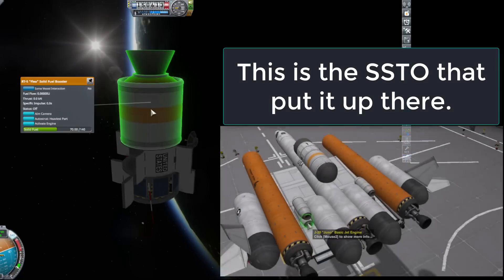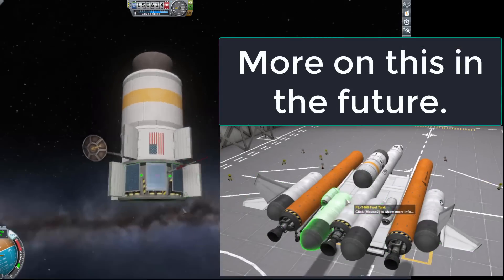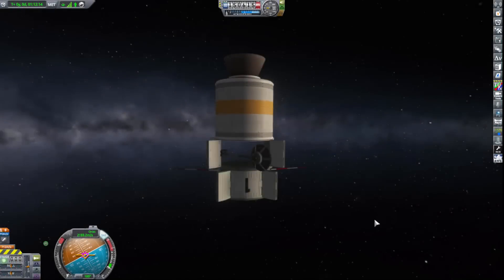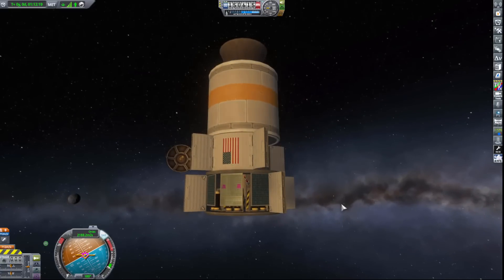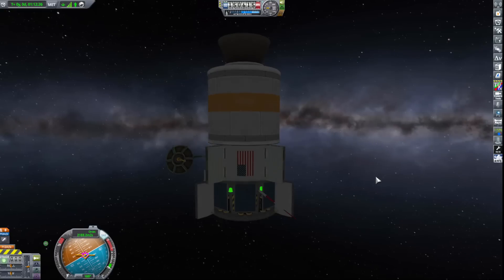Notice it has a solid fuel booster, which was meant to bring the satellite back down to Kerbin after we deemed we didn't need it anymore. Because it's the very first satellite ever, and eventually we'll be making better stuff in the future, so it's kind of doomed to be thrown away in a relatively short period of time. But for now it works — ish.